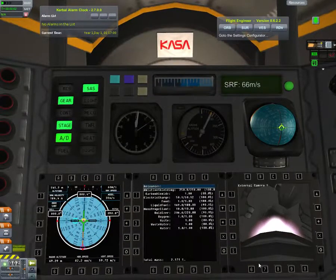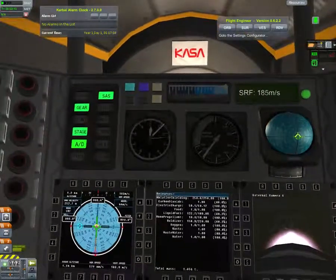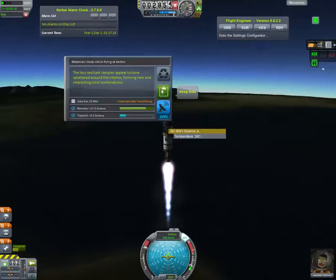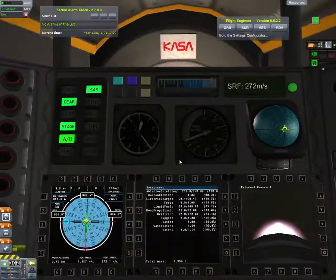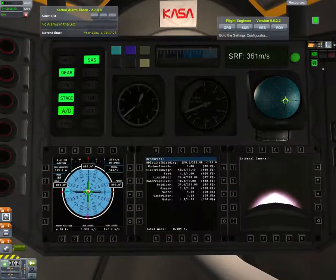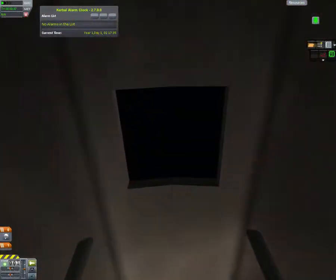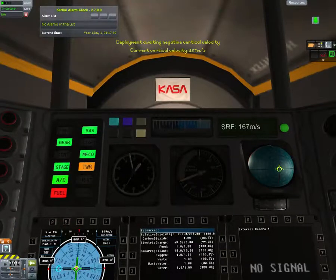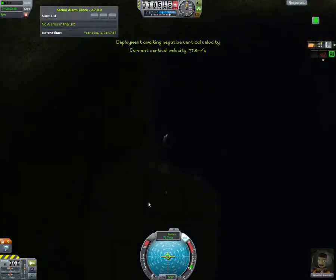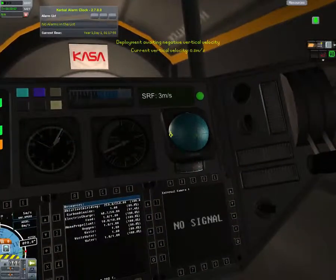Up we go! I can't run any of the tests from inside, so I'm going to go out and run the test, observing the materials bay as we take off. We get 17 points of science while flying. Our radar altimeter has us at 5 kilometers — I think we're good. So I'm going to cut the engines and disconnect the stage.